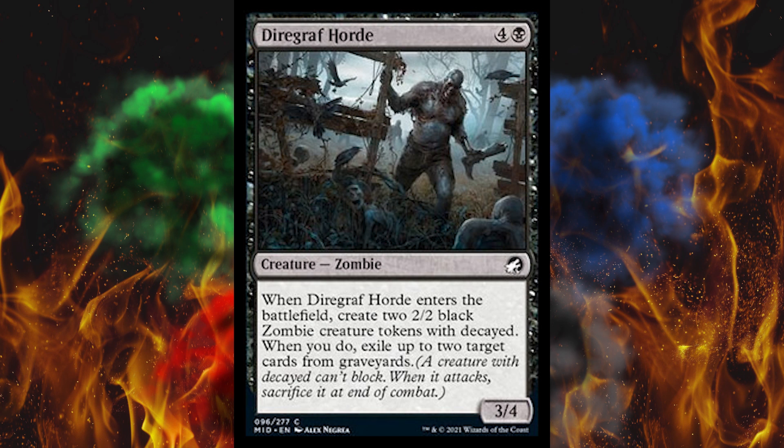Next up, Diregraf Horde — a 5-cost 3-4 zombie. When it enters the battlefield, create two black 2-2 zombies with Decayed. When you do, exile up to two target cards from any graveyards. So you can clear their graveyard while you get a 3-4 and two 2-2s that you can use once.